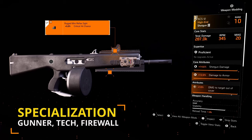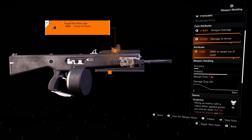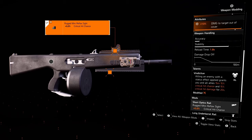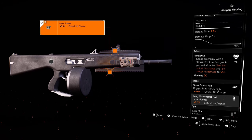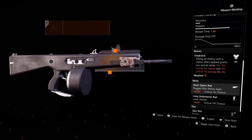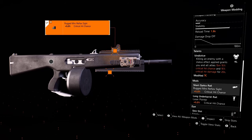Moving on to our secondary, I highly recommend using the ACS-12 when it comes to any build that stacks up like Striker or Heartbreaker — 20 rounds in the magazine so you have plenty of rounds to get your stacks. The talent on here is Vindictive: killing an enemy with a status effect applied grants you and your allies within 15m 15% critical hit chance and 15% critical hit damage for 20 seconds — a nice lengthy buff. Attachments: 5% crit chance on sight and 5% crit chance on laser pointer. If you feel you're doing too much damage with your shotgun and killing enemies too fast so you're not gaining your stacks, switch these out for weapon handling based attachments.